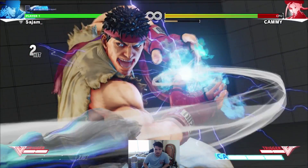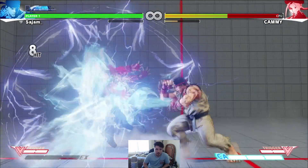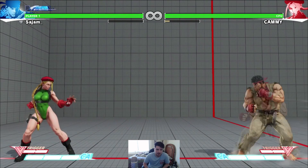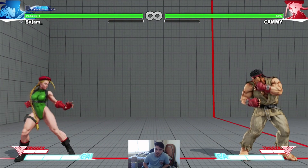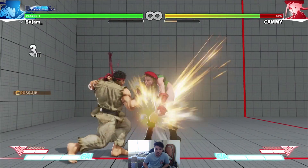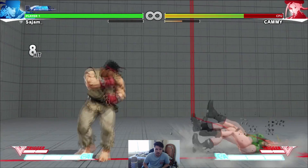You can actually super off Tatsu mid-screen, and you can do it in the corner as well — it does a lot of damage. Same thing with Denjin as well. Another thing: when you're in V-Trigger your uppercuts do more stun and your fireballs do more stun, so he's very much about that stun when he's in V-Trigger.